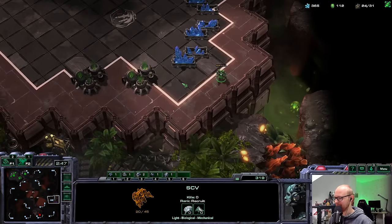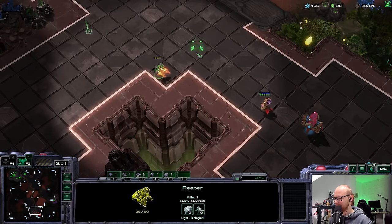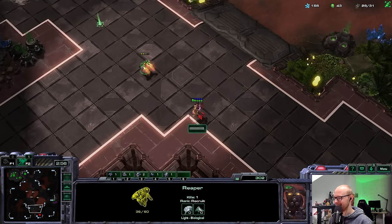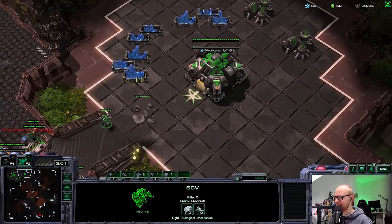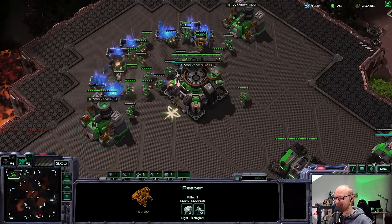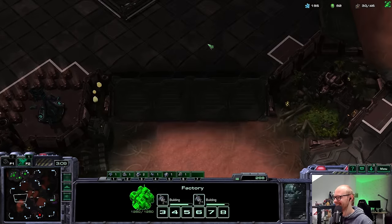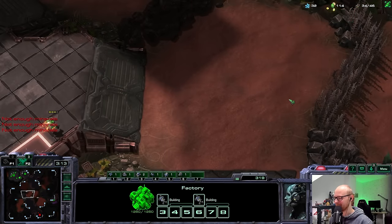I just want an Adept here. Maybe I can bait the Adept a little bit. I really like doing anti-Adept micro. He didn't shade! He believed in me — he thought I was better than I was. He shaded too late. So now we're going to survive — very nice. If he didn't believe in me there, I probably would have lost the unit. Thank you, Mr. Protoss. The starport on the right side is probably not going to get scouted too soon, which means it's at least going to finish.